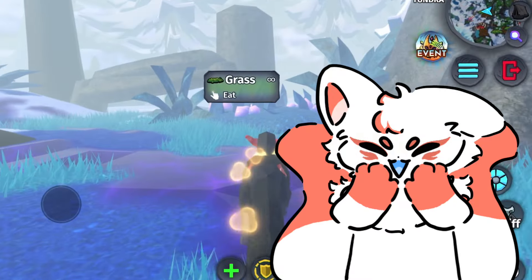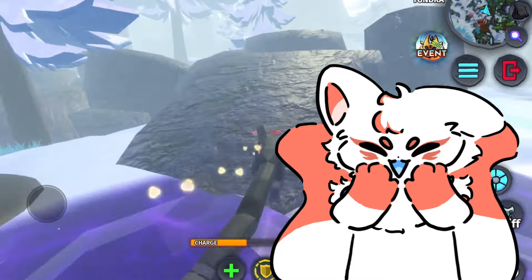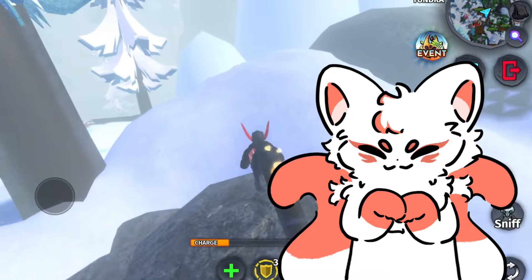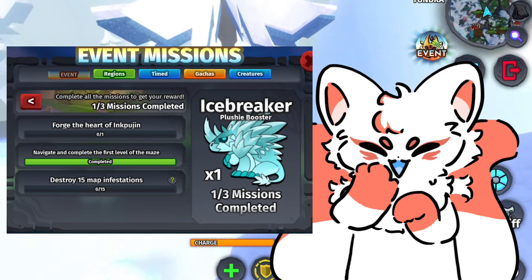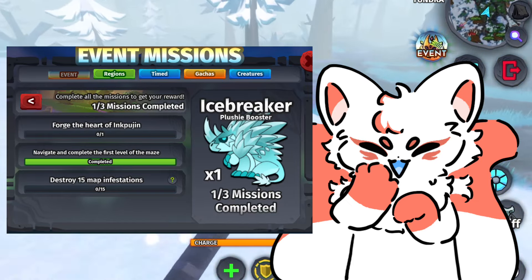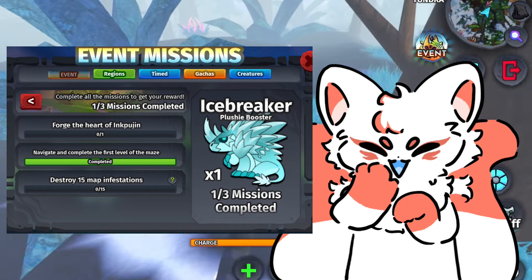Hey rats! The second part of the lore event is here. Just like the previous part, I will be splitting these mission how-tos into different parts. The missions to complete Frozen Resolve are: forge the Heart of Ink Pugin, navigate and complete the first level of the maze, and destroy 15 map infestations.